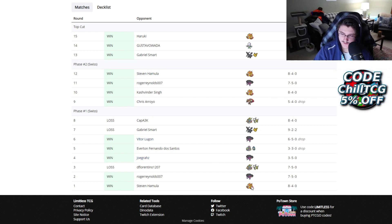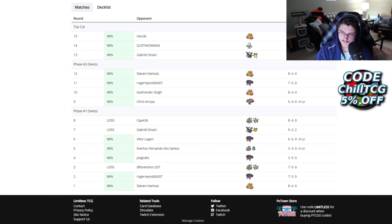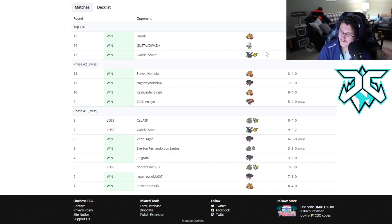Fernando went 4-0 against Centiskorch players — he hit two in phase one, two in phase two, and one in the finals. These were good players: Steven Hamula, Cashminder, and Haruki. I think it stands to note that Poison Etern does have a really good matchup against Centiskorch. Fernando is a great player, so I'm not saying the matchup carried him, but it's definitely a favored matchup against Centiskorch.